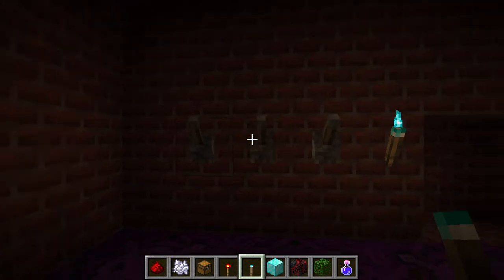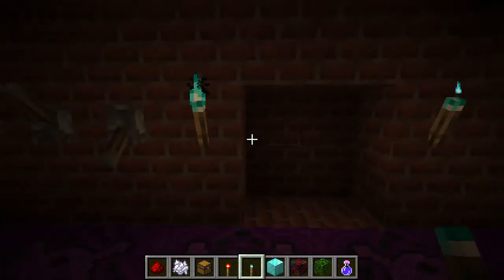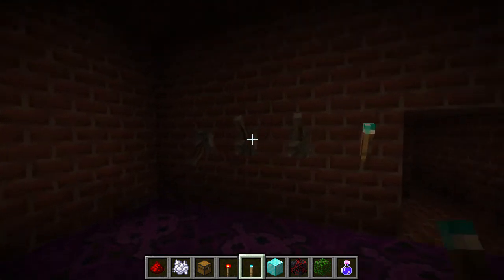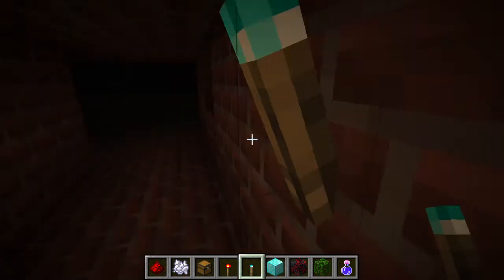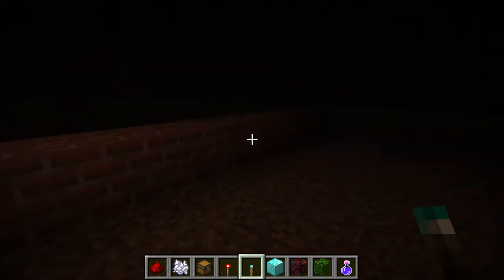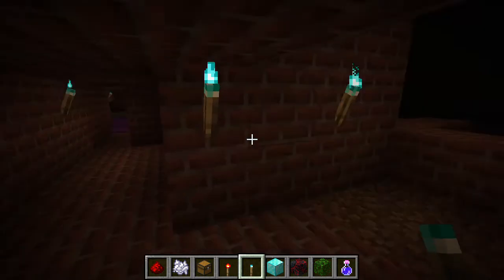A puzzle with three levers — we have to figure out the combination to get the door open. The way I built the redstone, the combination that allows you to pass is just first lever down, second lever up, and third lever up. I haven't even built the room on the other side of this piston door yet, but I plan to have something pretty interesting in there.